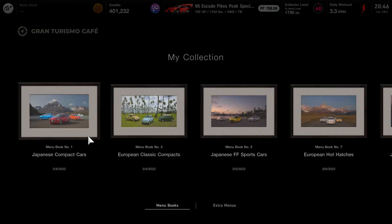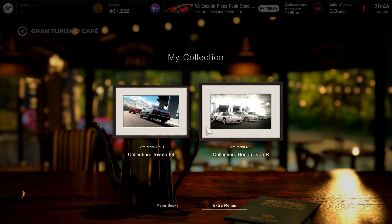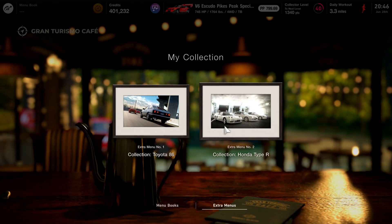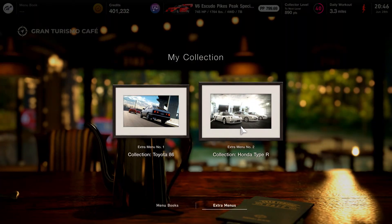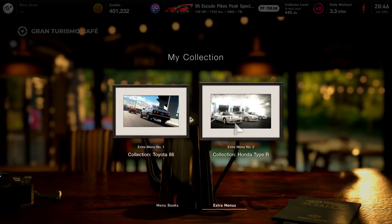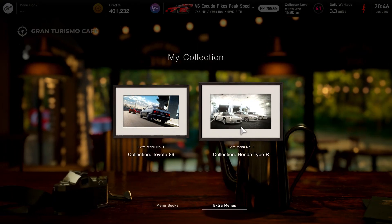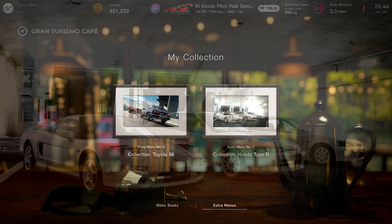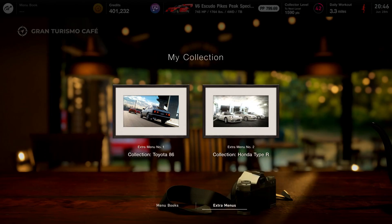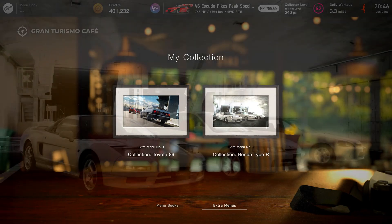I'm 1790 points away from level 41. Now if I click it again, click X, then click Circle — you get it again. Back out, go back to My Collection, go to Extra Menus, click it again, click Circle — you can see I'm literally just going up. You can do the same thing by entering the Toyota menu and keep doing it rapidly. As you can see, I'm already level 42. This is the fastest way to level up in Gran Turismo right now.